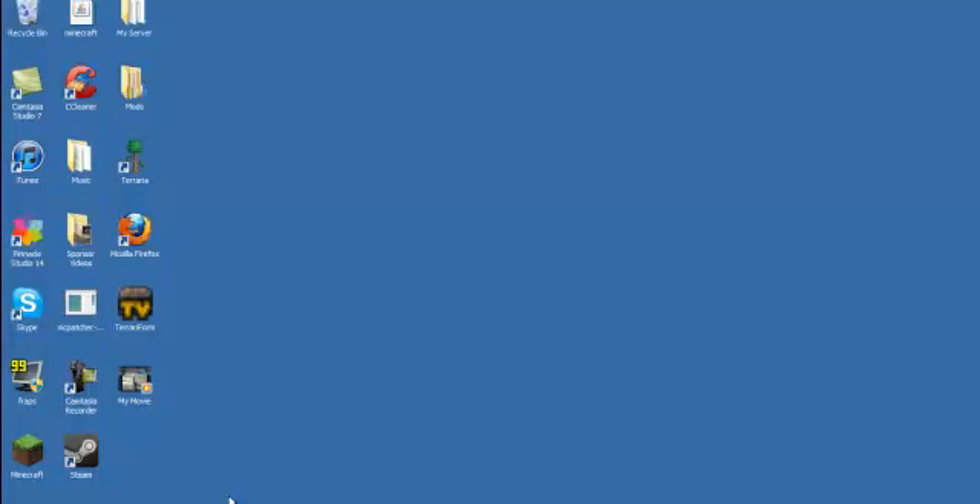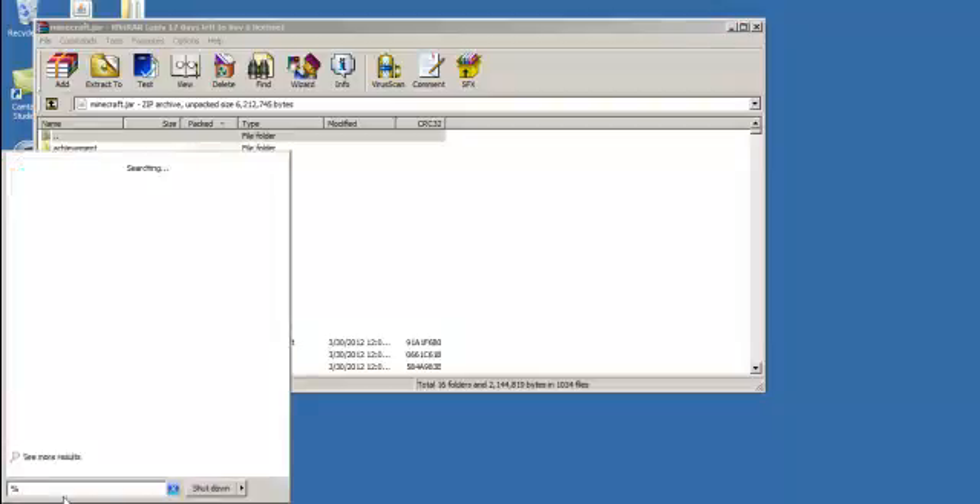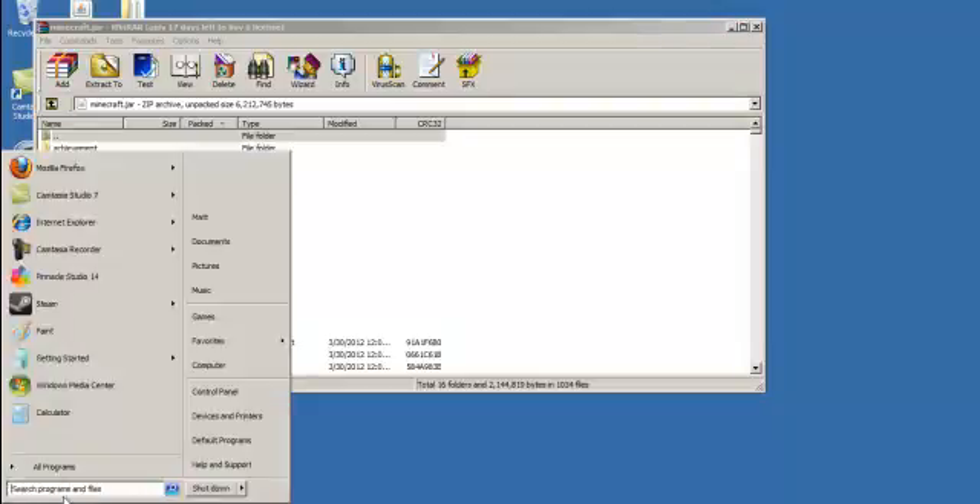Now I'm going to show you how to do this with mods. You're going to want to go into your Minecraft.jar. To do that, click your Start button and type in %AppData% and hit Enter. And then I'll go through all that.